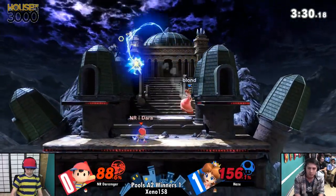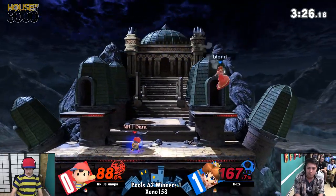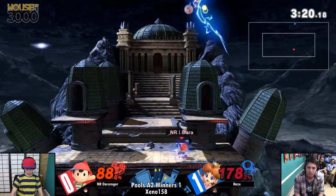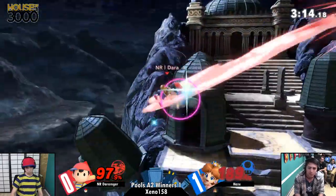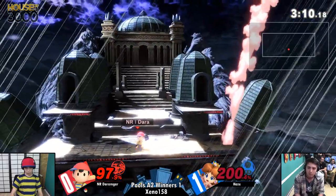Darmonger is definitely going to do it right now. Hayes has got to find a way to land right here. Darmonger is playing spectacular, constantly pressuring him with those up Bs. Up Bs almost enough to get him off the top. Oh my goodness. He gets down. Dash attack — fair. Not going to die just yet. Oh my god. Darmonger just needs one touch. That's it.